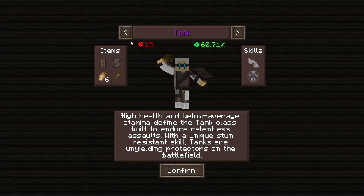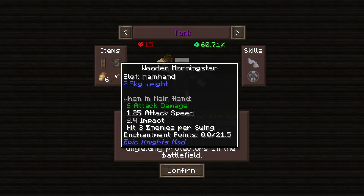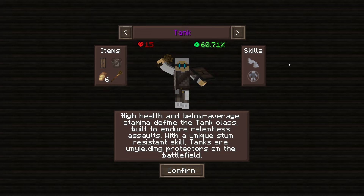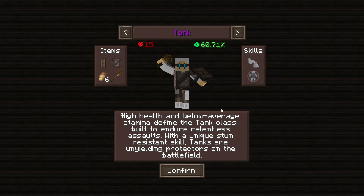The Tank class comes with chain mail and the Wooden Morning Star with 6 attack damage, hitting three enemies per swing. Skills include the Roll dodge and the Endurance passive, which grants stun resistance for 12 seconds based on the stamina consumed when hit while preparing an attack. Max health is 30 — the highest of any class — though stamina is lower. This build is ideal if you want to absorb a lot of hits.